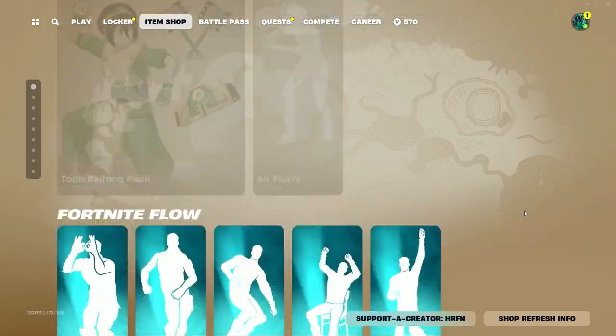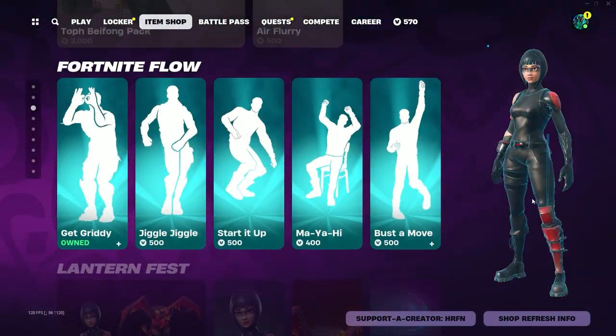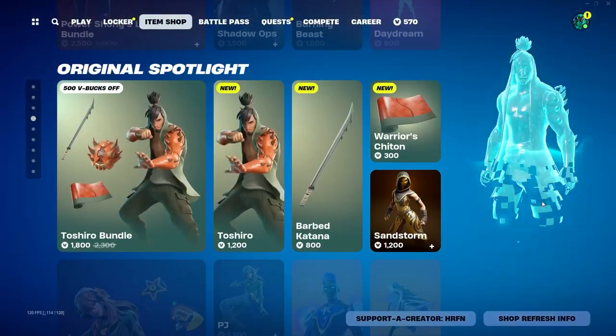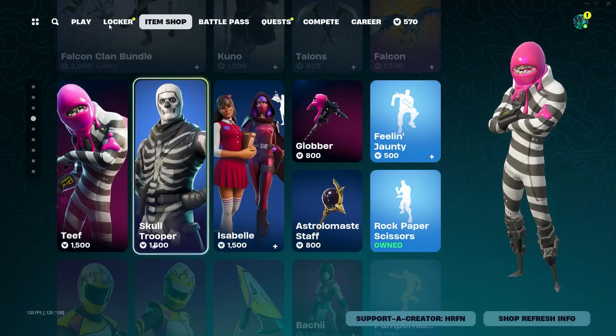Just before we get started, I'd like to let you guys know that I do gift my subscribers all the time here on the channel. If you'd like to be gifted, all you need to do is drop a like on the video, subscribe to the channel, and turn on the post notification bell. If you're picking up anything in today's item shop and would like to support me, you can use my code HRREFN — hashtag ad, hashtag epic partner.